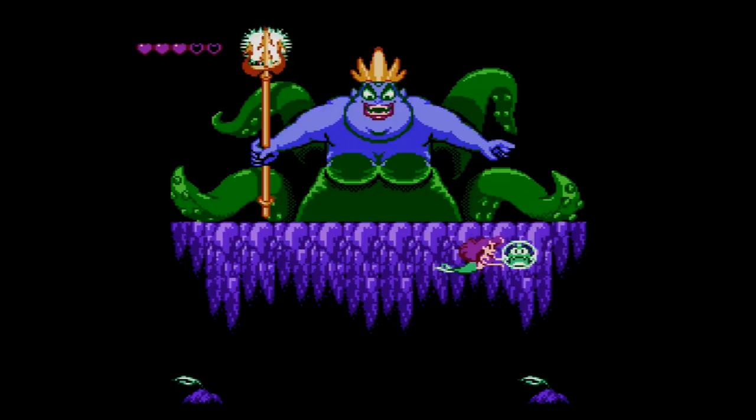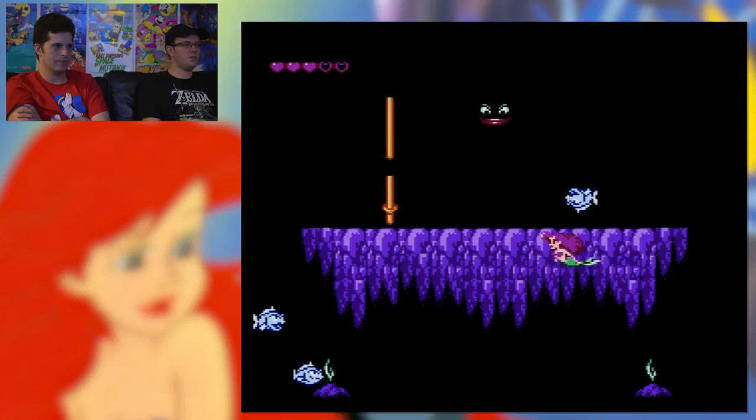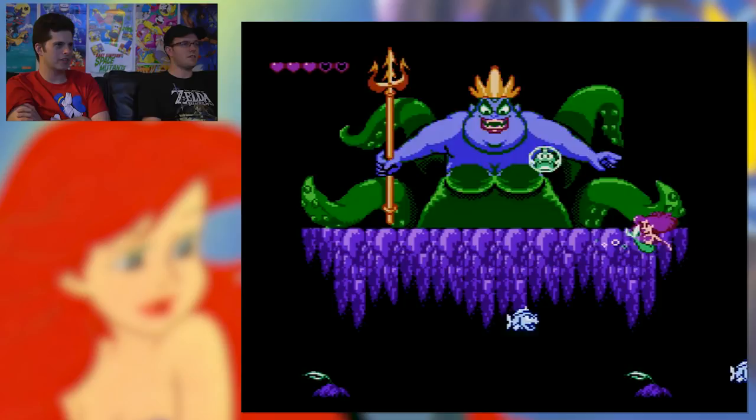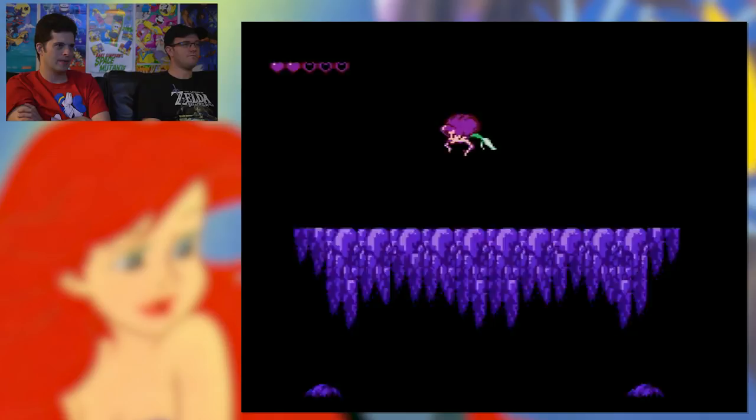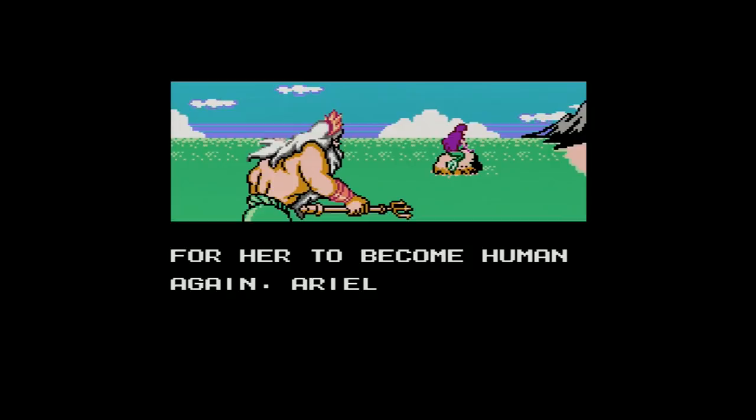Nice — she's charging up. Even after all this time I'm still confused by the controls. Thank god that worked. The Genesis version is probably better — I haven't seen it in a long time. I wonder who made the Genesis version. It wasn't too hard. 'Ariel defeated Ursula and released her friends from the spell, and King Triton gave her legs to become human again.'